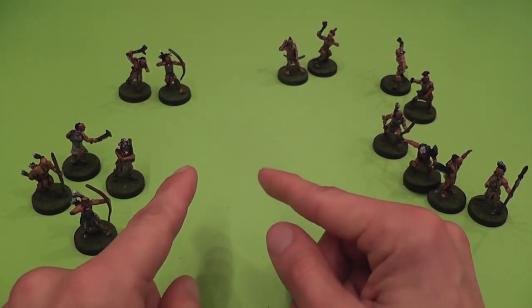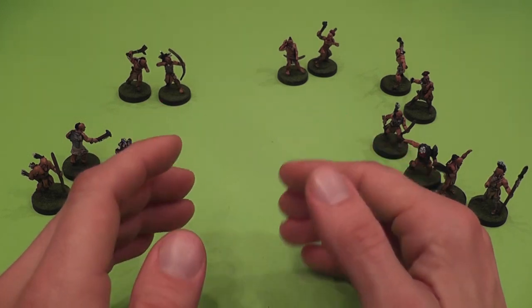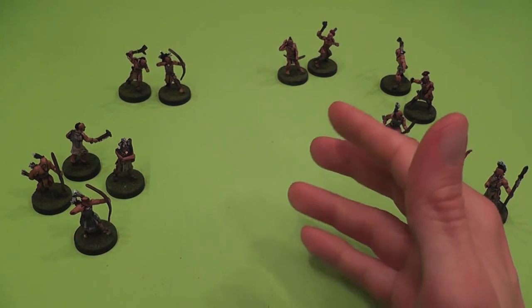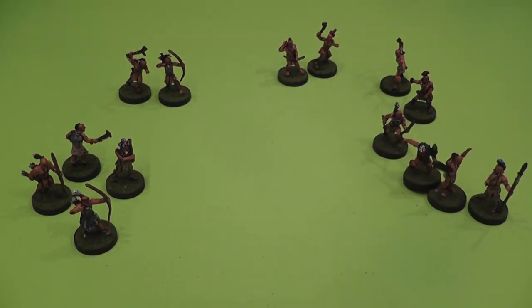Also in this game, low rolls are good. When you're taking a nerve test or trying to hit an opponent, you roll a die and you're trying to roll equal to or lower than a certain result after modifiers.